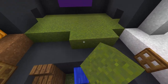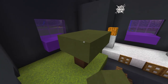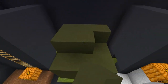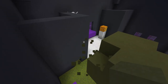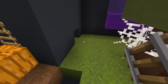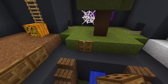Extend it here. Now let's create a tree with brown and green terracotta. Break it on these spots to make it more interesting. And here, cobweb to make it look old. Rails here — I don't know why but it looks better this way to me. And trapdoors.